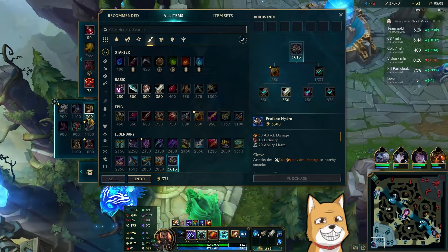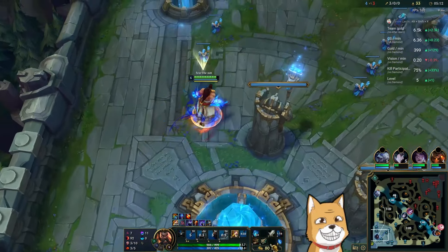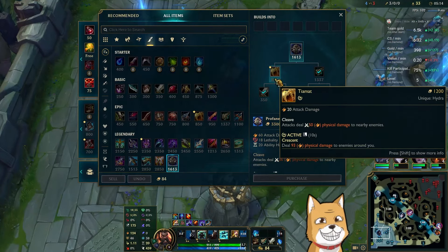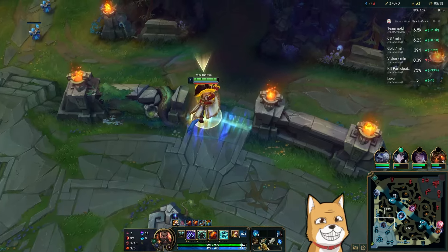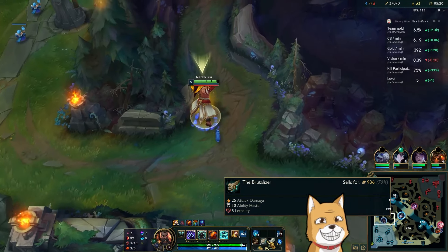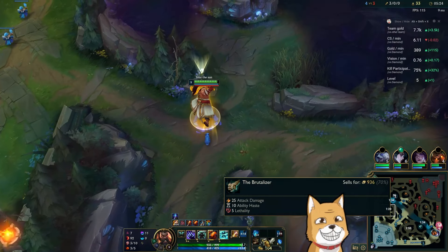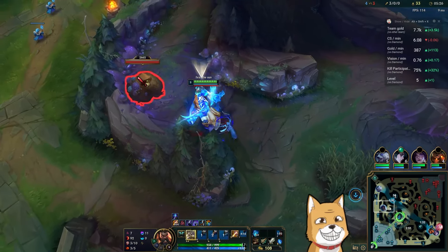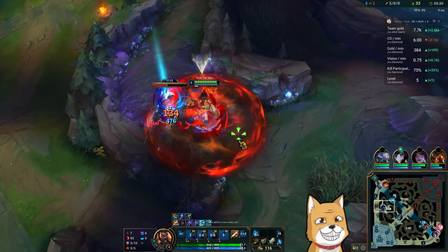Every component is better than no item. Most components are just better than a completed item, and Brutalizer is one of the best components in the game — honestly 25 AD, 10 haste, and 5 lethality. That is a baller component for jungle, dude.